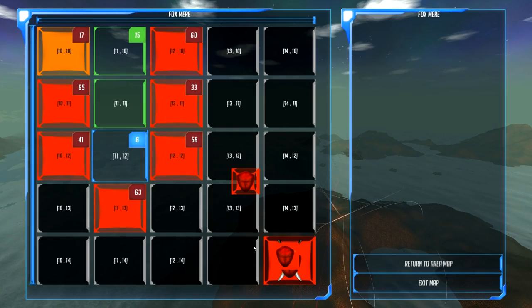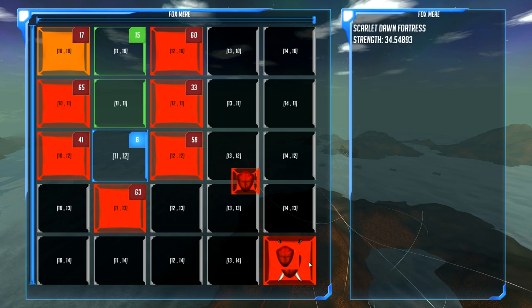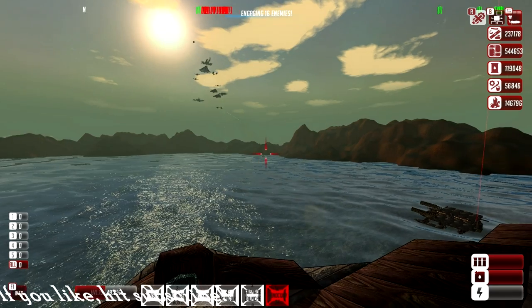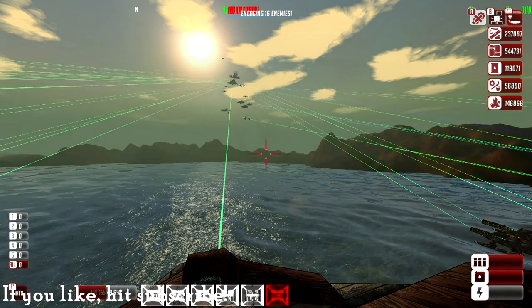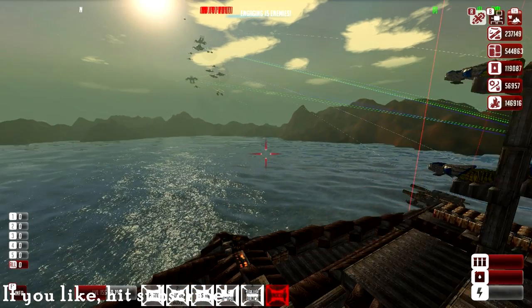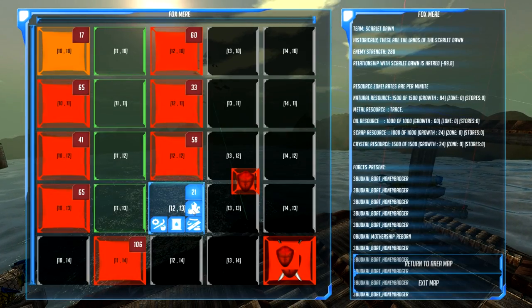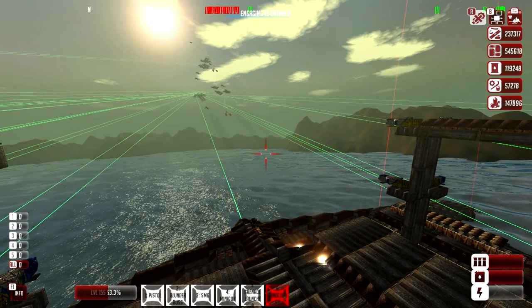Luckily we're not finding any huge pockets here - looks like it's a pretty straight run to the home base. We are taking on a level 280 stronghold area, probably one of the last good strongholds of the Scarlet Dawn. It's right here on the map - a huge area and a huge resource area as well.